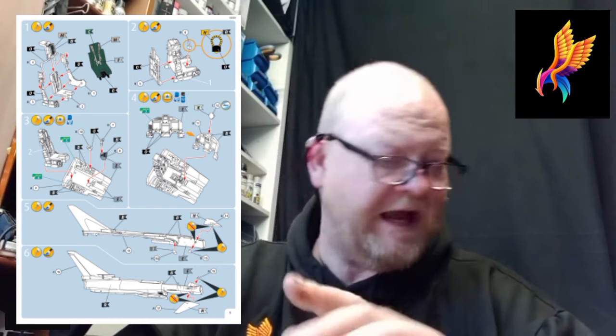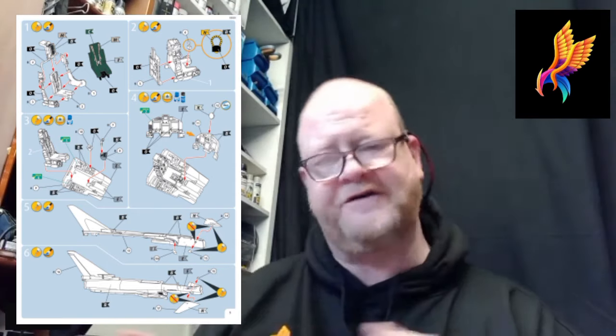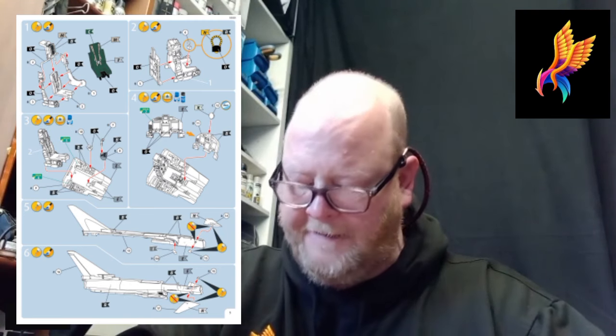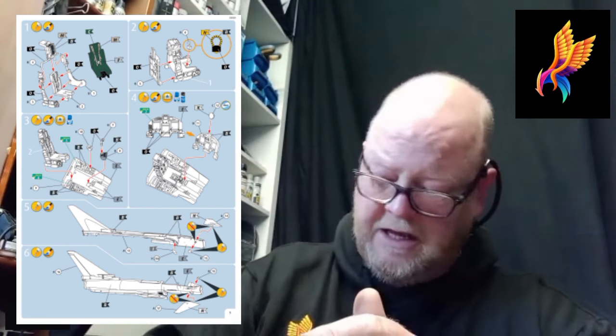Starting off with the seats - sections one through four have lots of colour callouts and fiddly bits. Stage two is putting your bang handle on. Stage three: your seat drops in, gives you a colour callout. But the raised detail is such that if you want to put the kit-supplied decals on, you've got to sand that raised detail off because even the strongest setting solution will not pull it down. Stage four is putting your HUD and console in. Stage five is a little grommet at the front for your canards - don't forget to put them in otherwise you've got wobbly canards.